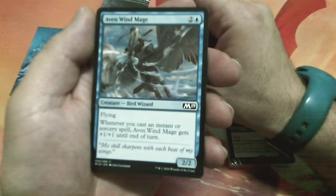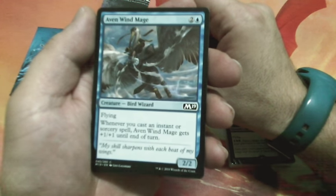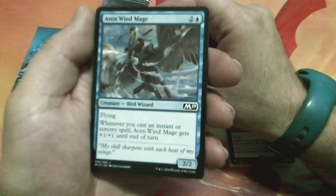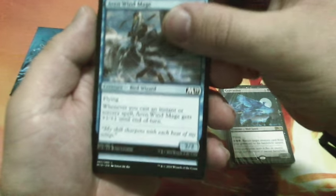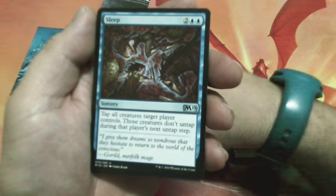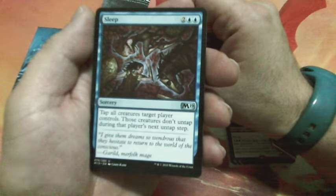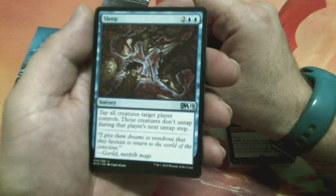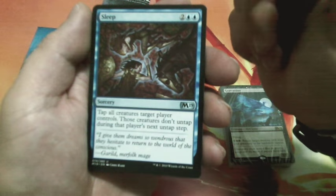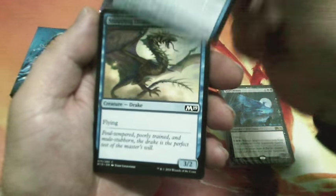Avenwing Mage, three drops, has flying. Whenever you cast an instant or sorcery spell, Avenwing Mage gets plus one plus one until end of turn. It is a 2/2. Sleep, four drops — tap all creatures target player controls; those creatures don't untap during that player's next untap step. Interesting card.